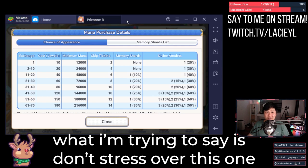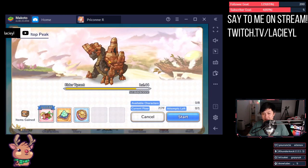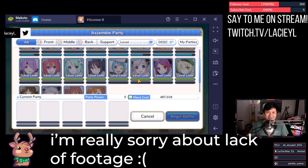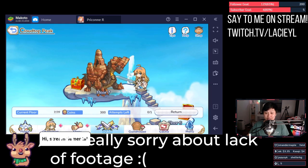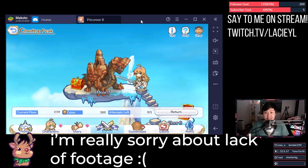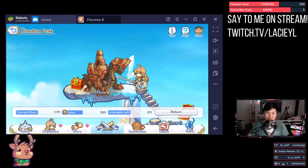Tip number two: you can actually restart a floor if things go wrong in the dungeon. For example, I'm going to fight this elder tyrant — and everyone is dead. What you can do is, if you're losing while fighting on a floor, just click retreat and it will take you back out to before you entered the dungeon. Your team's HP and TP will be restored to what you had before, meaning you have unlimited tries on the floor.